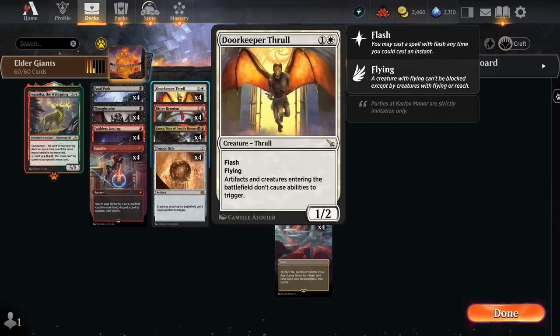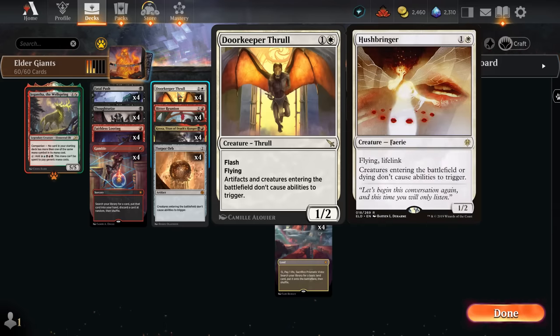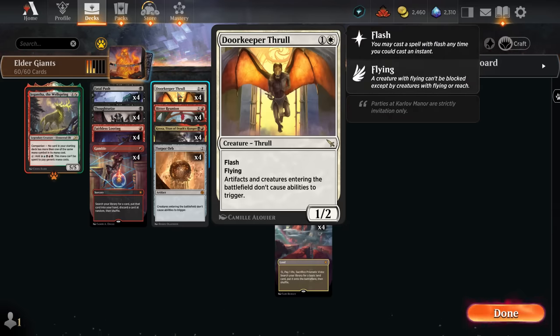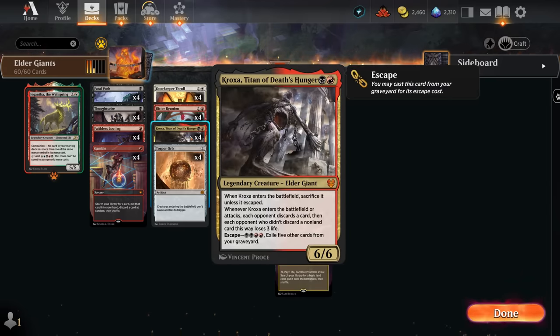We also have Doorkeeper Thrall, which has a very similar effect on a 1/2 creature with flash and flying, and this one also applies to artifacts entering the battlefield. There are a few other creatures we could be playing instead of the Thrall — Honor Guard comes to mind, Strict Proctor, and Hushbringer — but Thrall having flash means we can play it in the opponent's end step when they're tapped out so they cannot stop the combo. The combo is simply having one of these effects in play, then following up with one of our Elder Giants. Kroxa won't trigger when it enters to make the opponent discard, but we'll still get to keep the 6/6 on the battlefield, and when Kroxa attacks we still get the ability making each opponent discard a card and lose three life if they didn't discard a non-land card.